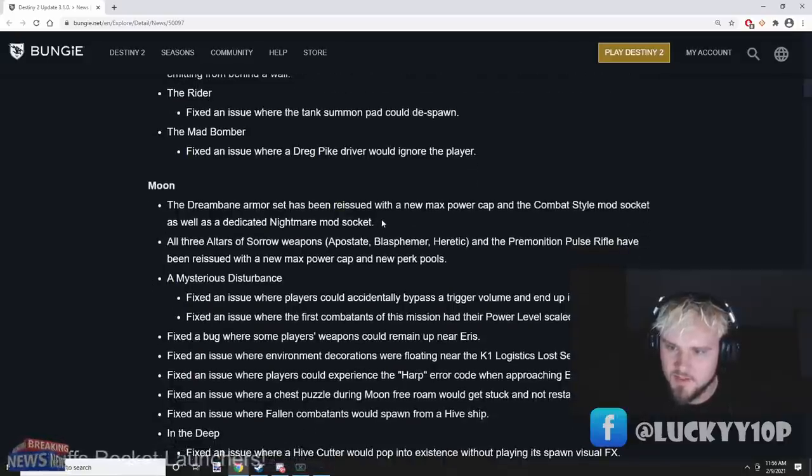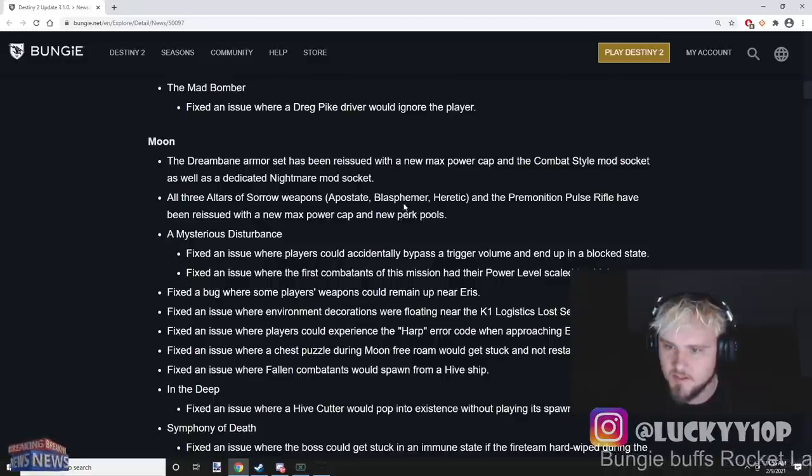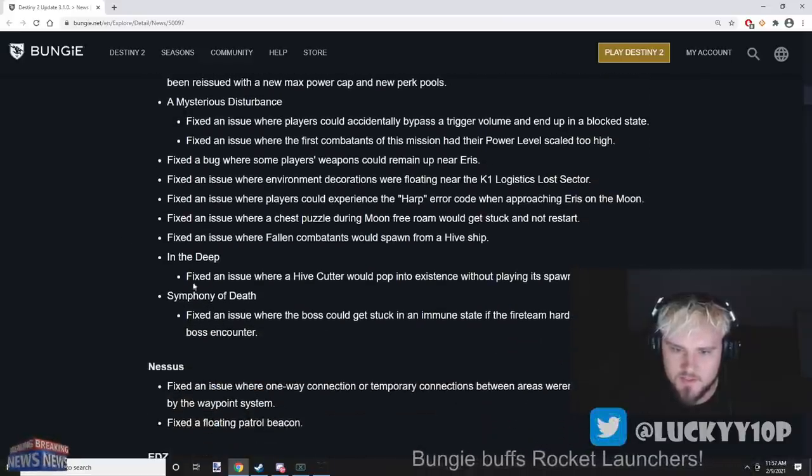On the Moon, the Dream Bane armor set has been reissued with a new power cap, combat style mod socket, and dedicated nightmare mod socket. All three Altars of Sorrow weapons — Apostate, Blasphemer, Heretic — and the Premonition pulse rifle have been reissued with a new max power cap.